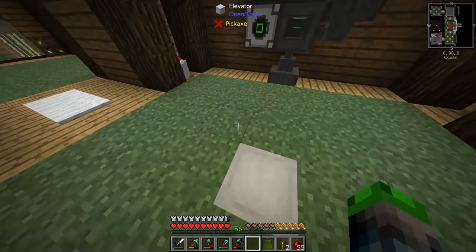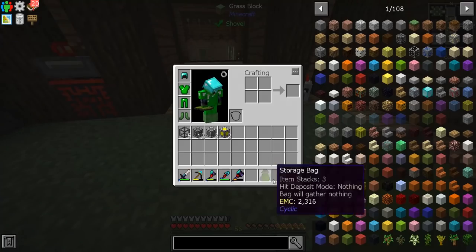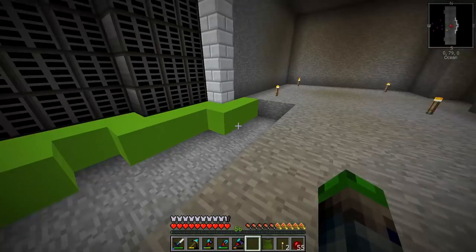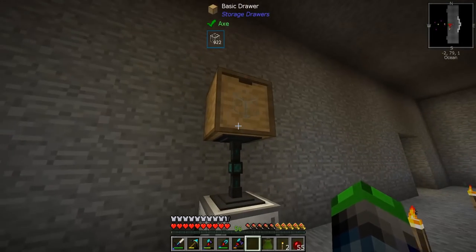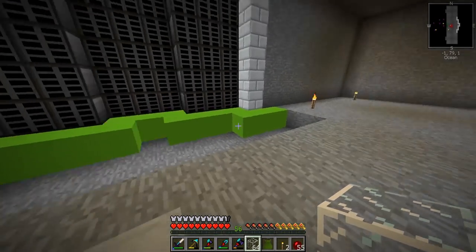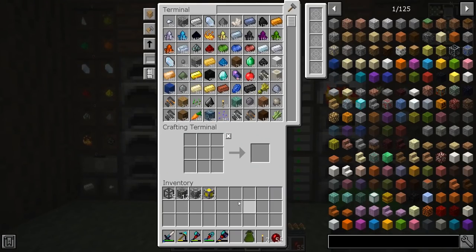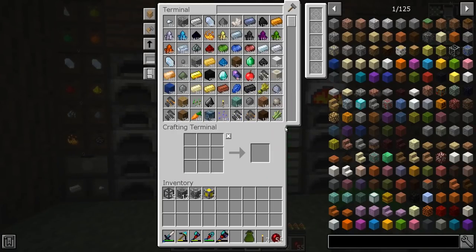Check this out — I got this cool storage bag from Cyclic. So this is what I'm thinking for the space down here. I have automatic glass getting made because I keep running out of it. I'd like to make it look like a server room almost — put all of our drives down there. As you can see from inventory, we're gonna set up some auto crafting today, which is why I needed to get all that green stuff.